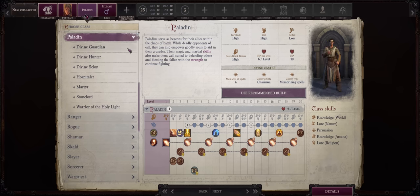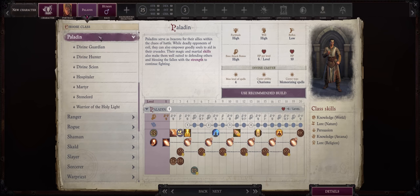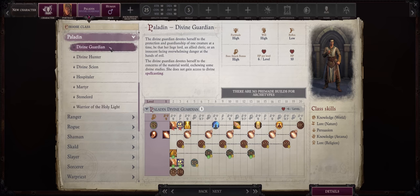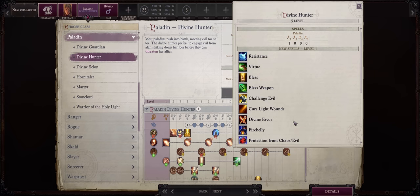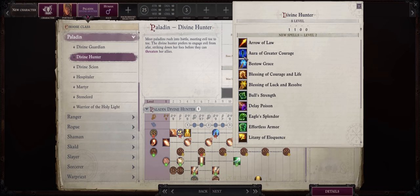For another Charisma-based class we have the famous Paladin, a staple of most CRPGs. Paladins are very useful in Wrath of the Righteous — mostly because almost all dangerous enemies are evil aligned, which is where Smite Evil and most importantly the party-wide version, Mark of Justice, shines. Paladin is also best as normal Paladin. The problem is Paladin archetypes lose too much — they either lose Smite Evil, which is a massive penalty as it's their most important ability, or Warrior of the Holy Light and Divine Guardian lose spellcasting completely, which is awful. Paladins have pretty powerful unique buffs like Bladed Weapon and the extremely useful Bestow Grace and Aura of Greater Courage.